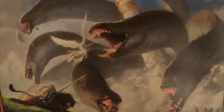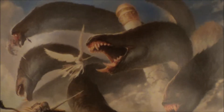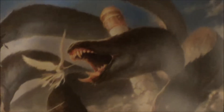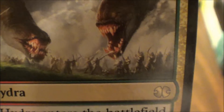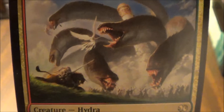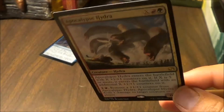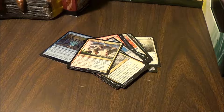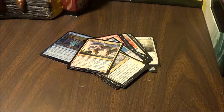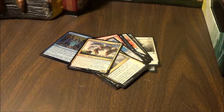I remember when Apocalypse Hydra was a mythic — I always thought it was a cool card with really good flavor; it was always just fun to pull out. It's like this angel going in the art, crushing everything and apocalypsing everyone. I don't know what angel that is in the Apocalypse Hydra art, but it's always been one of my favorite cards. I guess they downgraded it to rare because it's not as good as it used to be when it was first printed, but I still think it's a cool card.